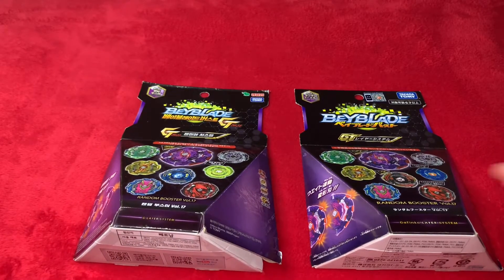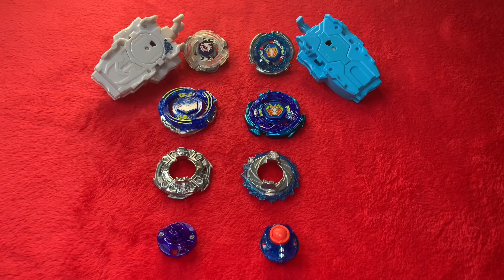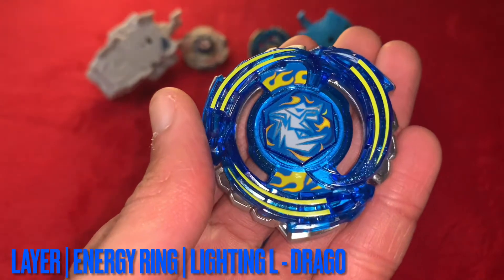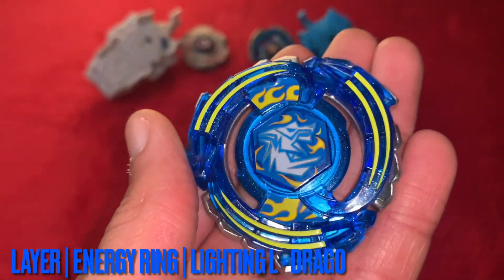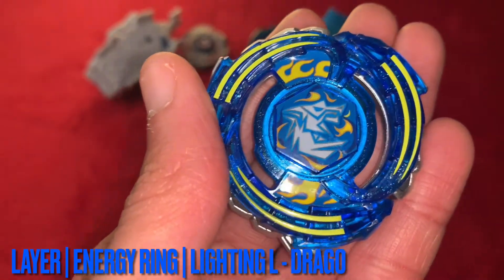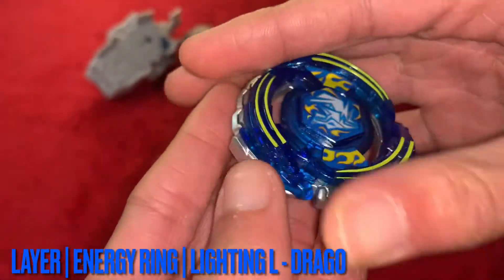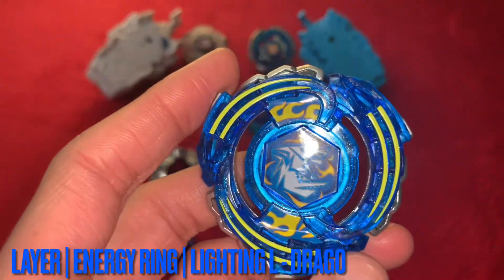Now I'm going to show you guys the look of the beys. Here we have the Sonokan blue edition Lightning L-Drago, and this just looks absolutely amazing. You can see it's got a different, customized face bolt sticker of L-Drago. This looks so sick — it's in a blue and yellow color, and it's got a little bit of glitter in the energy ring. It also has teeth, and this layer just looks so sick. I really did not think I was going to pull this L-Drago in the Sonokan version — this was the main one I wanted.